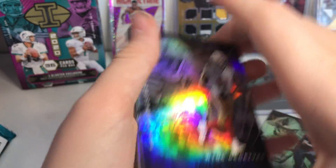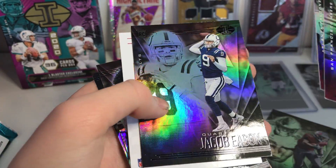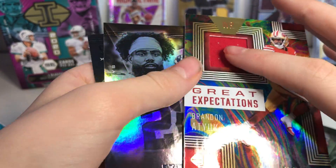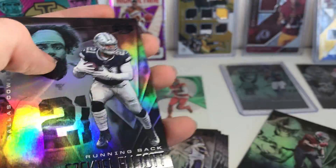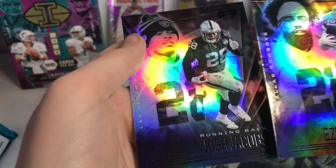Let's go baby! You guys saw that? Brandon Aiyuk, let's go baby! Julio Jones, Jacob Easton, Brandon Aiyuk — Great Expectations! Oh my gosh. That's actually a good name, like more well-known. Ezekiel Elliott and Josh Jacobs.